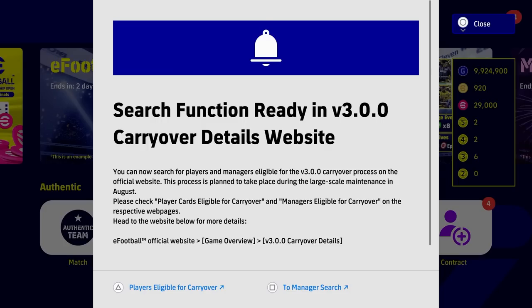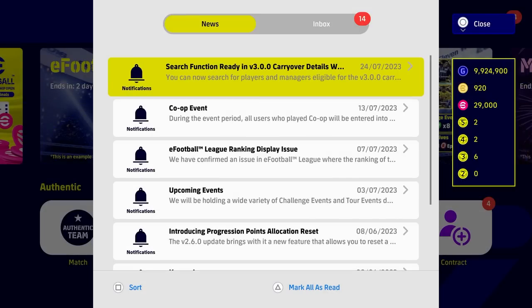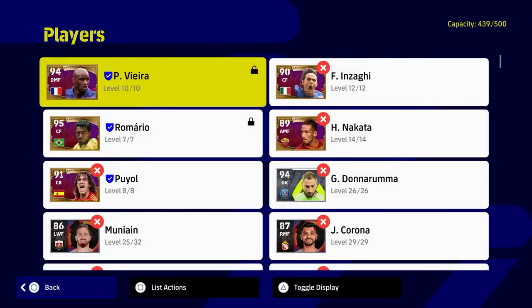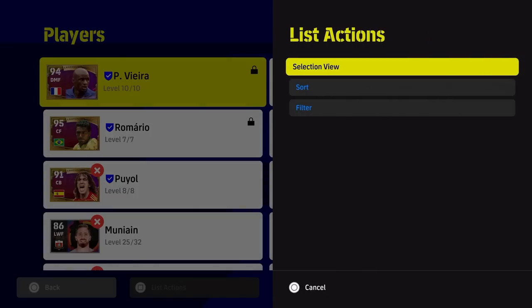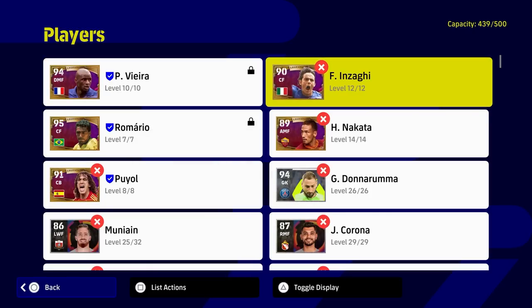The official notice says: please check player cards eligible for carryover and managers eligible for carryover on the respective web pages. Head to the website below for more details. So we're going to go over to the actual website on our PC and show you a couple of bits. The first thing people are going to ask is: what players won't be carried over, what players will I not be able to use?